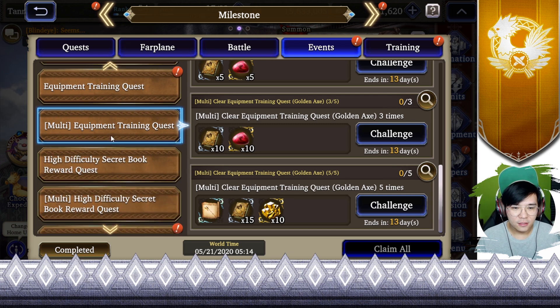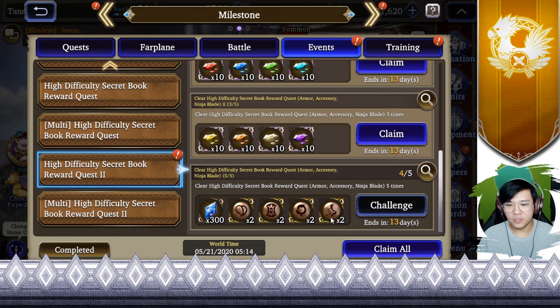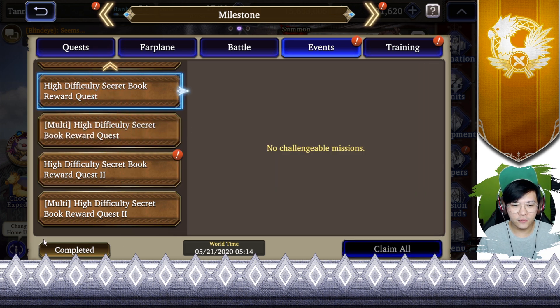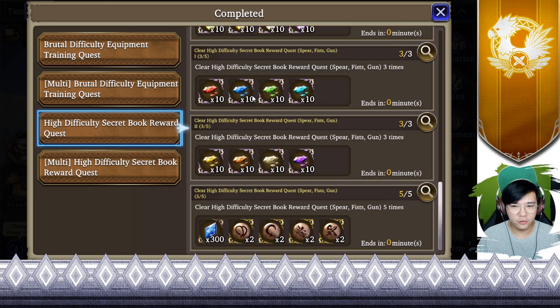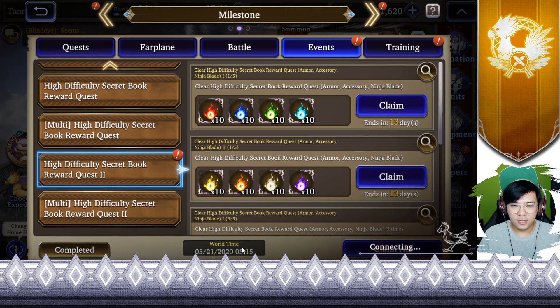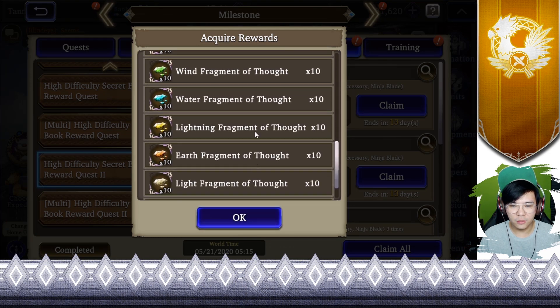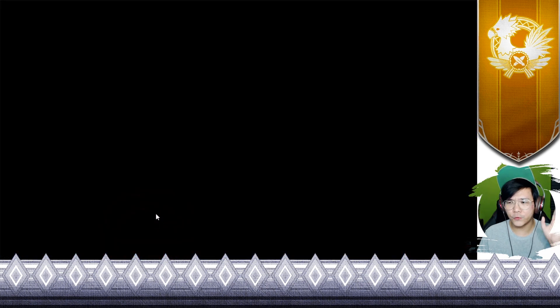Next, we have part two of the secret book quest. Do it five times each if you have not done so previously — the rewards are awesome, a lot of awakening materials and visuals. Look at how many awakening materials there are. I still need one of these. Then after that let's head over to the shop.